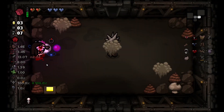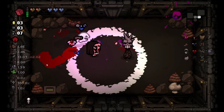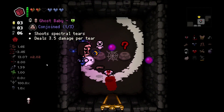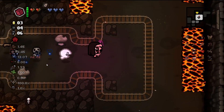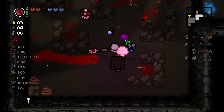Right on to the next floor, Mines 2, with our juicy items. We have Ghost Baby in here and he's just quality one and ivory D6, but I'm still taking him — getting conjoined with Spoonbender is a must-have.